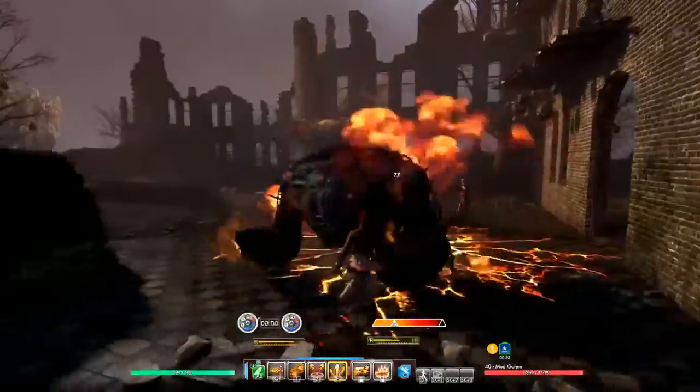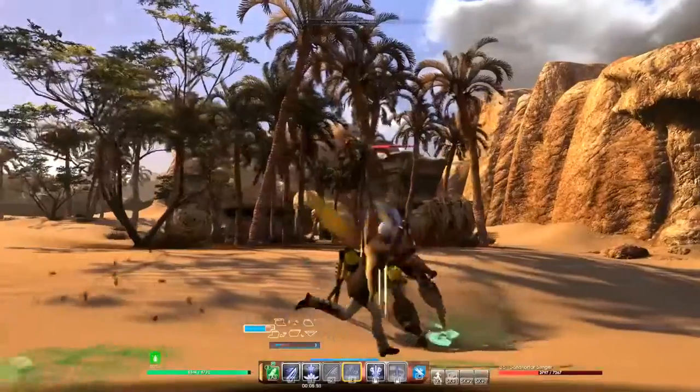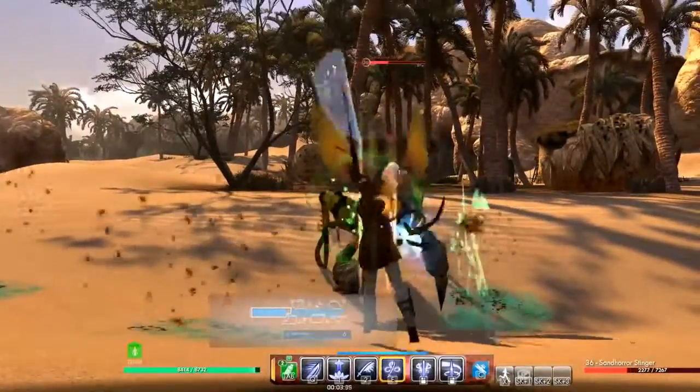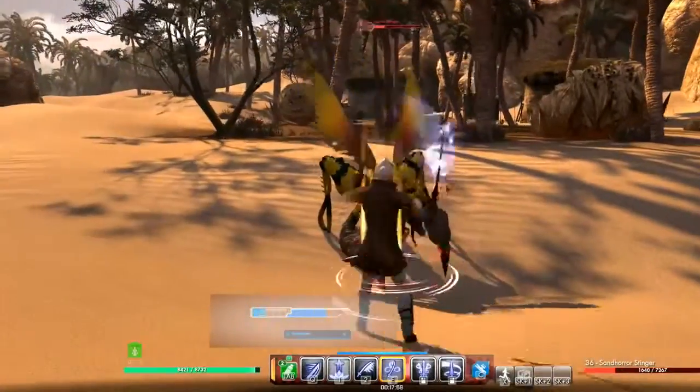We wanted to make sure that all of the weapons have a unique identity. Each weapon has a different mechanic. For example, blades — whenever you swing your blade, you have a chance to build up your chi. Once your chi has been maxed out, you can reforge your spirit blade and all of your blade attacks will deal additional damage.